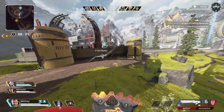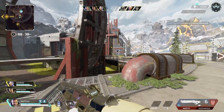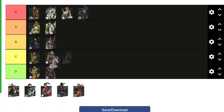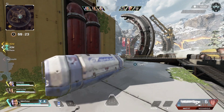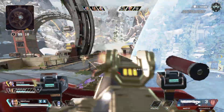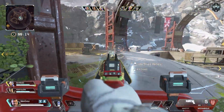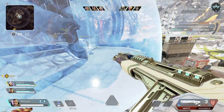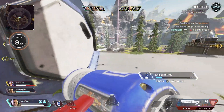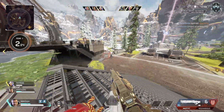Loba is a good legend — both of her abilities bring something to the table in arenas. I have Loba in B tier. The best thing about her is the ability to get batteries using her ultimate, which is very good. She is also a mobile legend with her tactical. I could definitely see why people would have her in A tier, but B tier is where I have Loba.